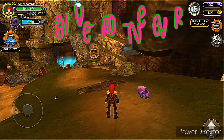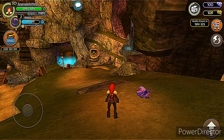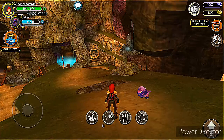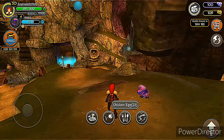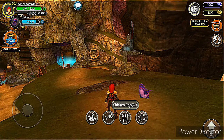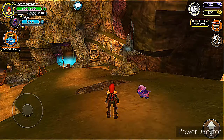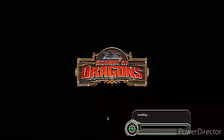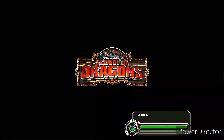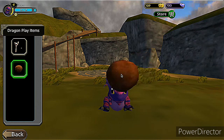Hi everyone, welcome back to my channel. In this video I'm going to show you how to age up your baby dragon. Here's mine and her energy is halfway, so we're going to feed her chicken eggs. The point is to try to get her to level 5 — she's level 4 right now. You want to get her to level 5 and then you can age her up. A way to level up is to do quests, or as I do it, you play with your dragon until their energy runs out and then you feed them.